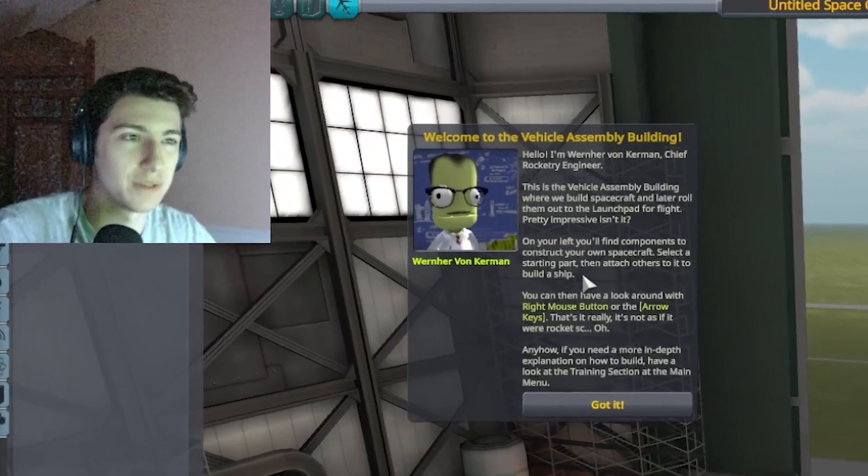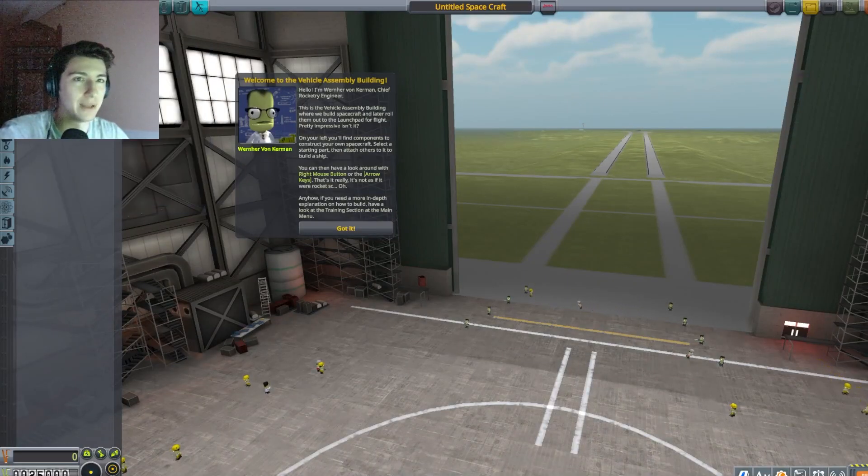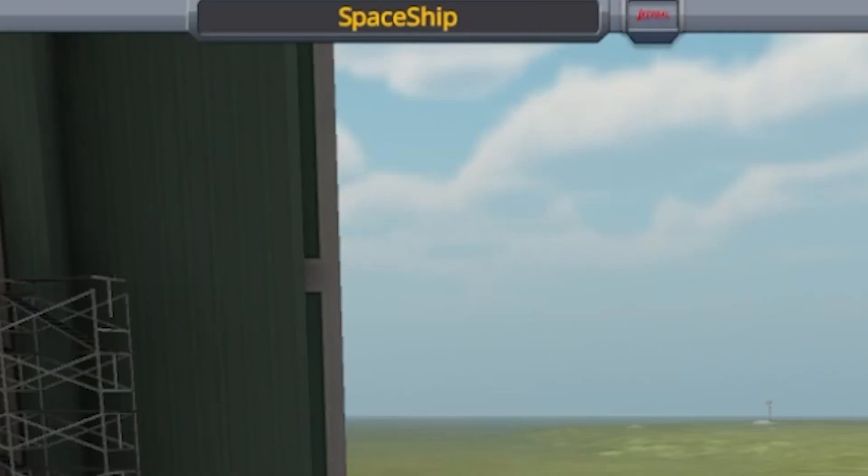On your left you'll find components to construct a spacecraft — select a part, start ship. We need a command pod. Okay, nice. Spaceship — very creative name.